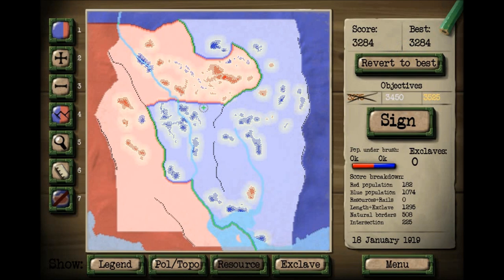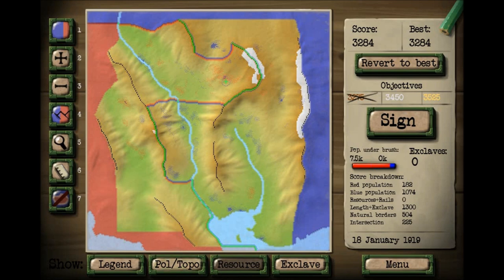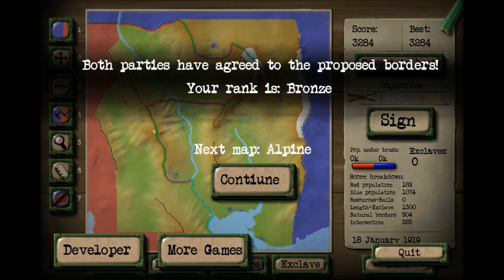We can still improve in places — I'm not a hundred percent good at this game yet. Sometimes when the score stays the same even though you've colored in stuff, it tends to revert back. But otherwise this is a very solid — well, it's essentially an MS Paint game. Turning off the topography map makes the borders a little harder to see, but you can kind of make it look good. I think this is good. I'll settle for a bronze — sign the treaty. Yeah, we did good!